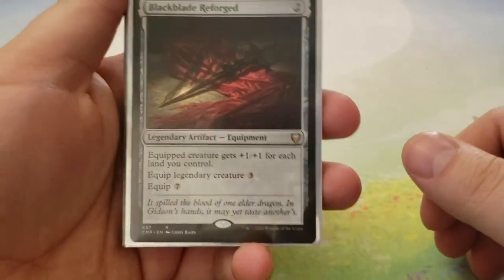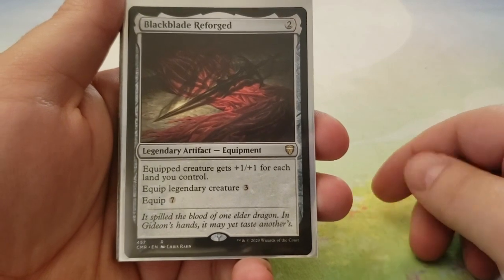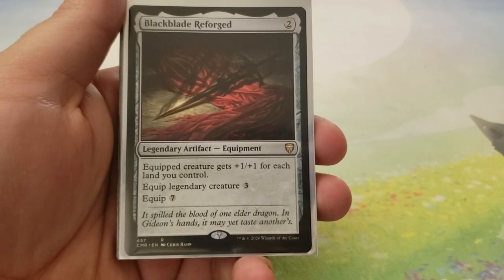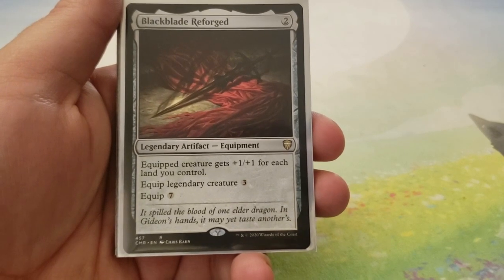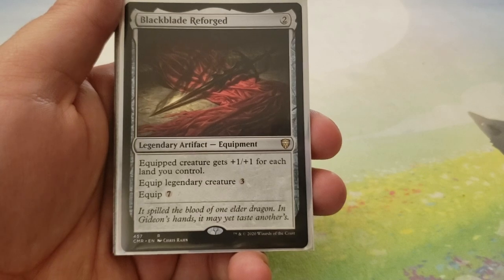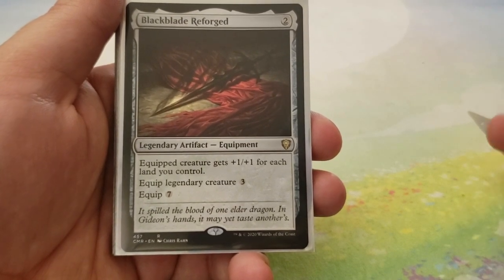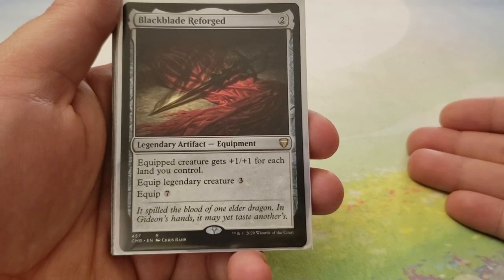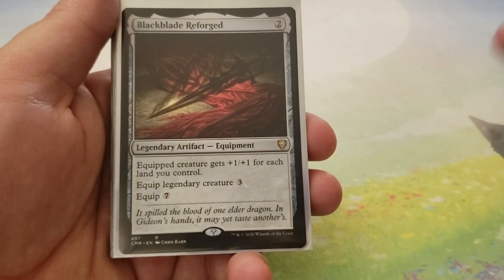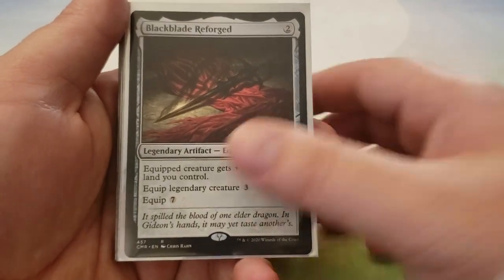Next up is Artifacts. Starting with Blackblade Reforged — costs 2, equips for 3 on a legendary creature or 7 otherwise, and the equipped creature gets plus-one, plus-one for each land you control. It's flavor — Gideon wields this more than once. You can throw this on a Gideon Planeswalker after you turn it into a creature to swing in for major damage. The downside is when it turns back into a Planeswalker, it drops the equipment, but it's still a very cool thing.